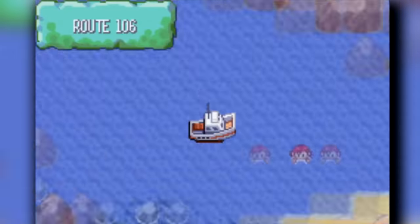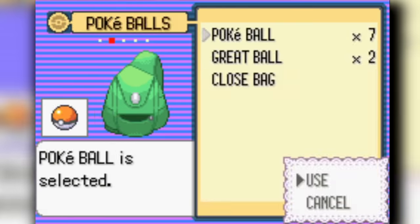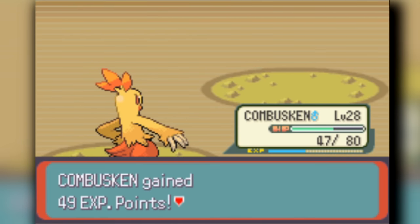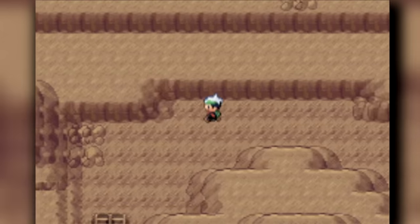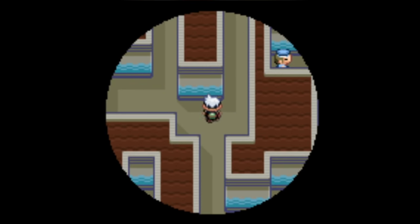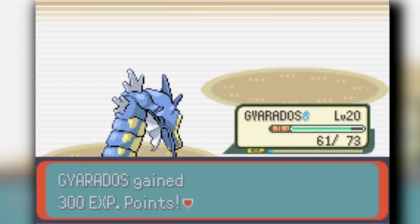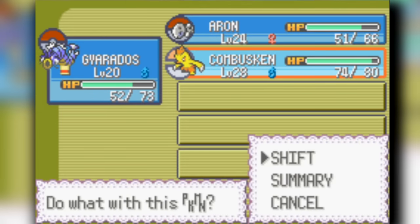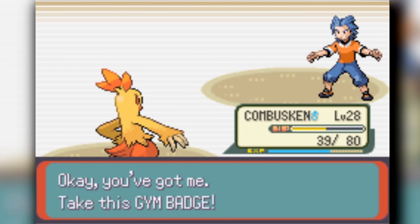After that we head into Dewford, catch an Aron and a Magikarp outside, then go back to Rustboro to get the Exp. Share and start training these Pokemon up. Magikarp eventually levels up enough to evolve — we have a Gyarados on deck. It takes a lot of time to train Magikarp into Gyarados using Struggle, but the Exp. Share is pretty useful. We head into Brawley, the second gym leader, and it's pretty simple because Gyarados has Intimidate, cutting the opponent's attack in half. Combusken finishes off the battle against Makuhita and we get our second gym badge.